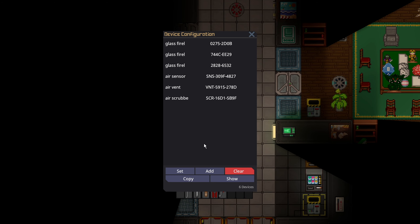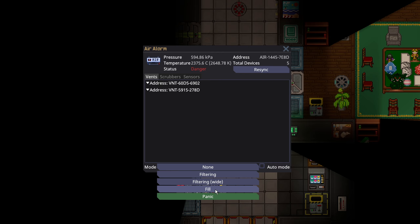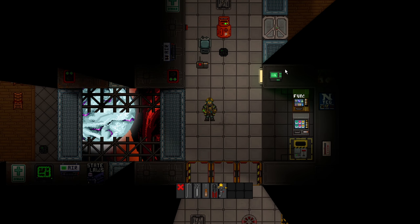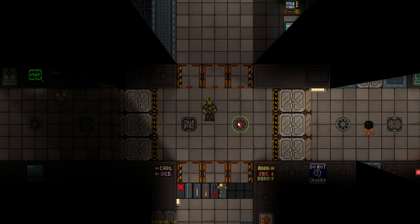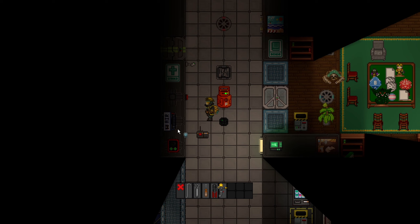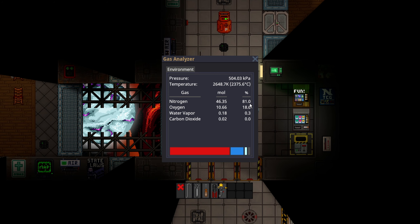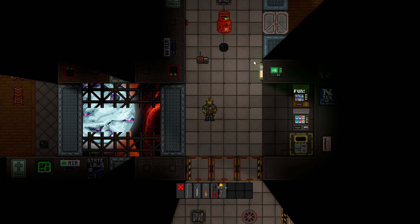You can hook scrubbers up to the air alarm just like this and click Add. Now if I turn on auto, turn it back off, swap to fill, then swap to panic — now we can have these scrubbers panic to just speed up clearing up a room. So if a certain room doesn't have the same connection to an air alarm, it's no problem at all. You could just very easily link up multiple scrubbers.